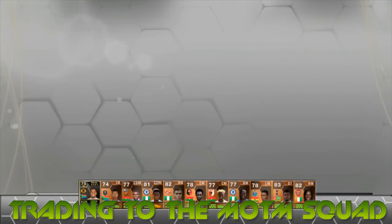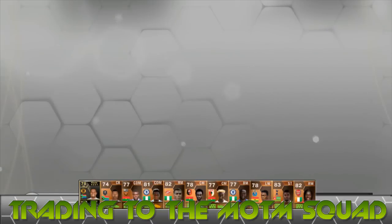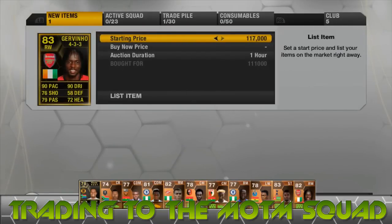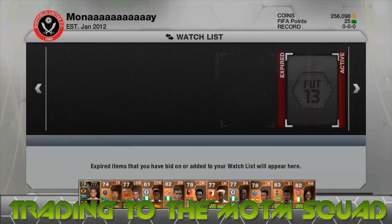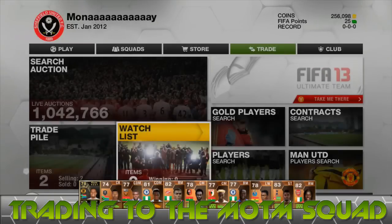We picked up Fabregas for around 139,000 coins, so it's probably 15,000 to 20,000 coins profit after tax. And then the Giovino, bought for 111,000 coins, we're listing him up for 129,000, which is probably about 8 to 10,000 coins profit.